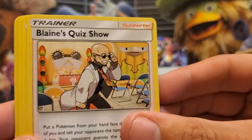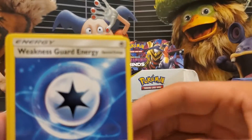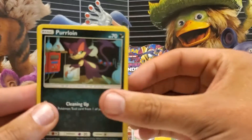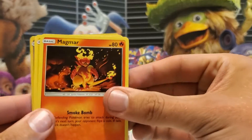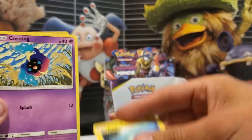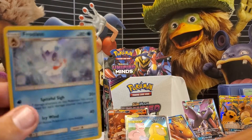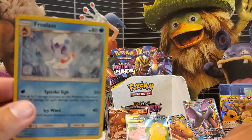Water Energy, Blaine's Quiz Show, Orangaroo, Weakness Guard Energy, Licky, Purloin, Magmar, Dynamo, Cosmog, Reverse Holo Gruppie, and a Holo Frostlass. Yes — I actually like that Holo.